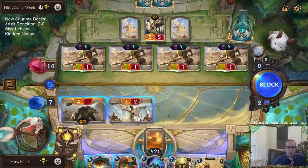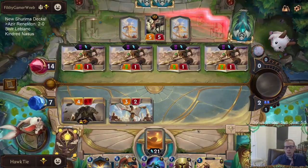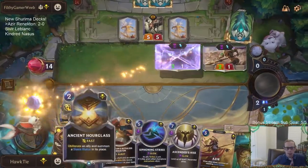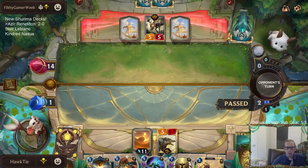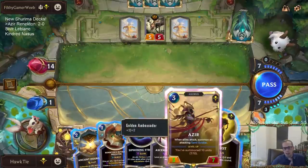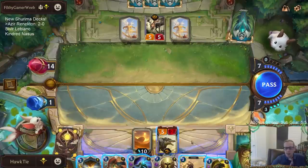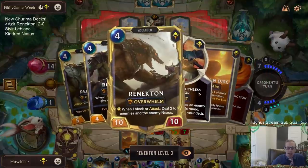We got a block — puts me to one. I'm really glad this great horn companion is not attacking. This isn't looking good for me, I need to heal my nexus. I need that three-drop that can heal the nexus. What I really need is one more thing to level up Azir, because then that would level up — I mean I could just play this Ascendance Rise.